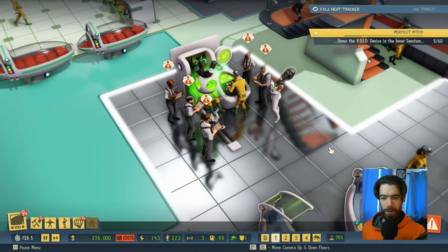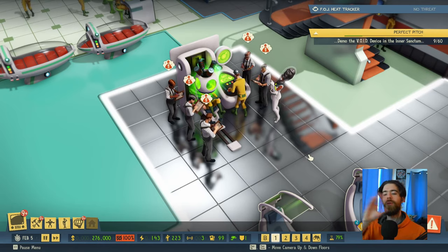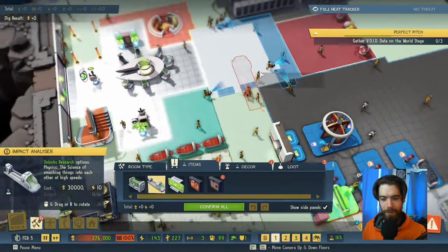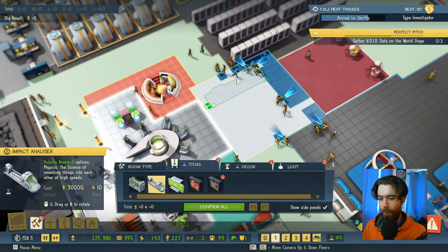Now that our personal workspace is humming along, we can begin to orient the rest of our base around our genius. Naturally playing as Zalika here, we are going to be moving our scientists' operations to a place where we can keep a very close watch over them.